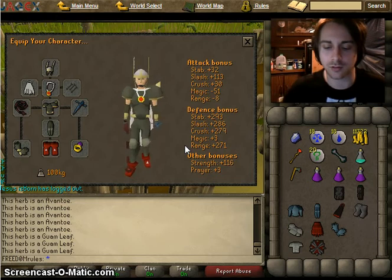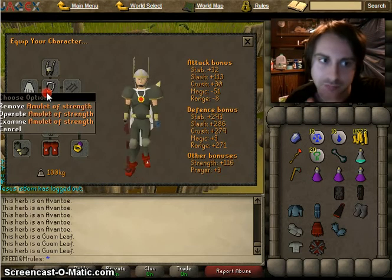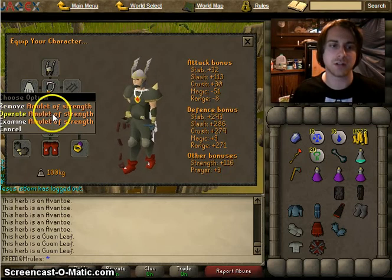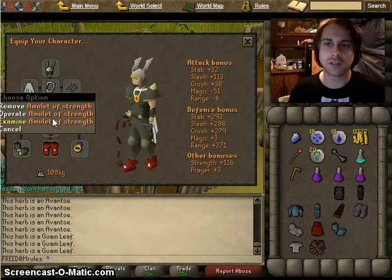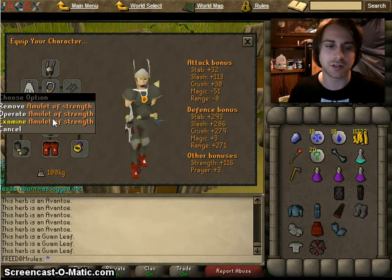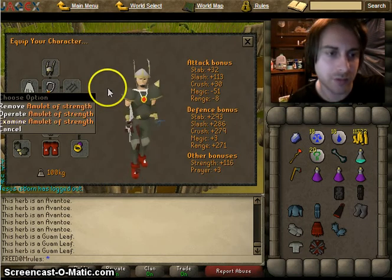I use the controlled style to bring all stats up gradually, but that's just my personal preference. The Amulet of Strength is a cheap amulet that gives a strength bonus. For some reason it has a higher strength bonus than the Amulet of Fury, which costs a few million, so I don't even bother with that.